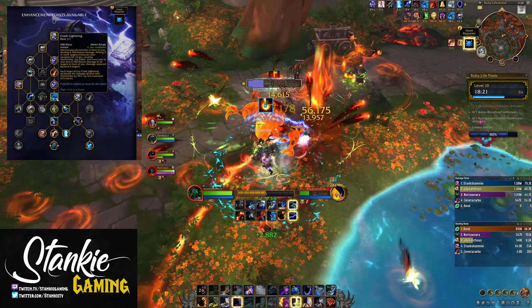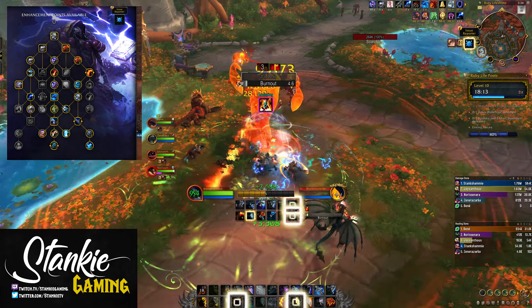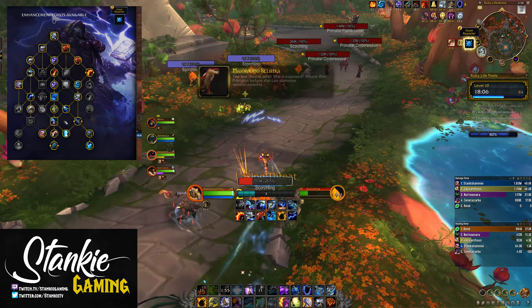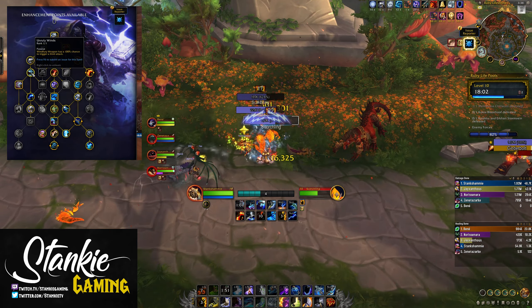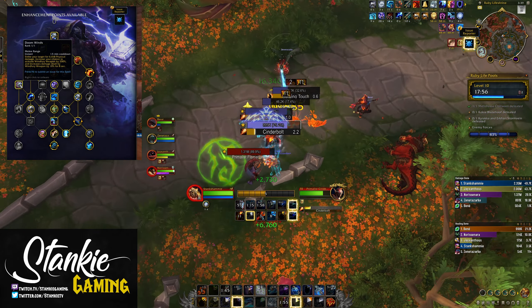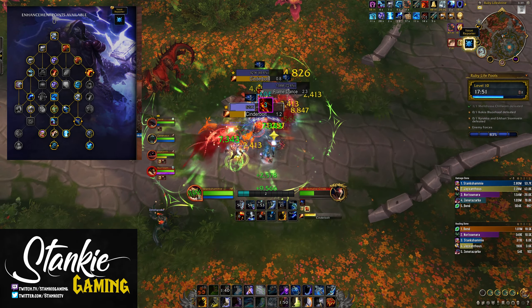Then we have Crash Lightning with Converging Storm, so that each target hit by it increases Stormstrike damage by 25% up to 6 stacks, and Crashing Storms for more crash damage, but more importantly so that Chain Lightning jumps to 2 extra targets. And lastly, the Windfury talents — Forceful Winds and Unruly Winds for more and stronger Windfury procs, as well as Doom Winds for an extra cooldown, increasing our chance to get Windfury procs by 200%, and they're damaged by 10%.